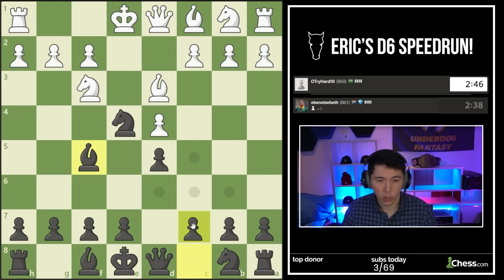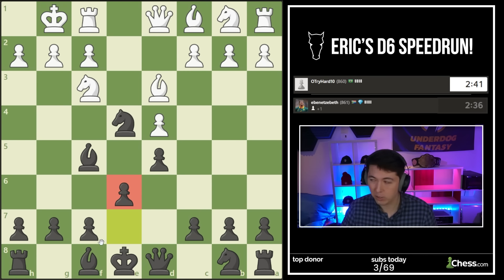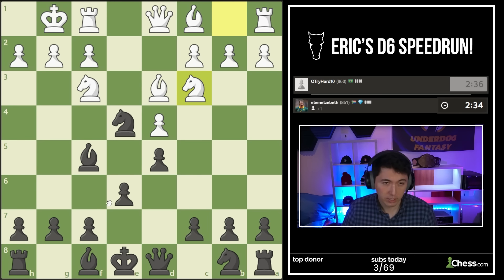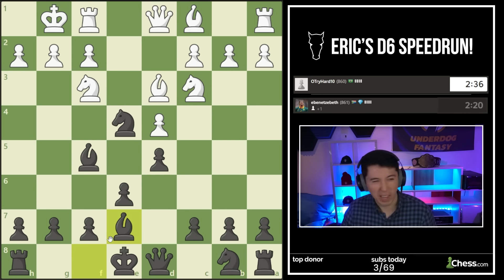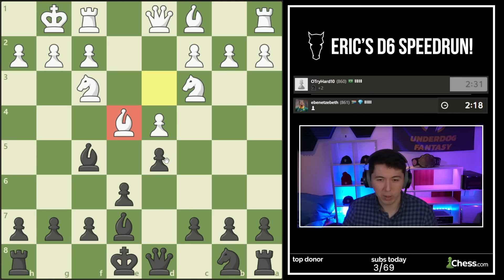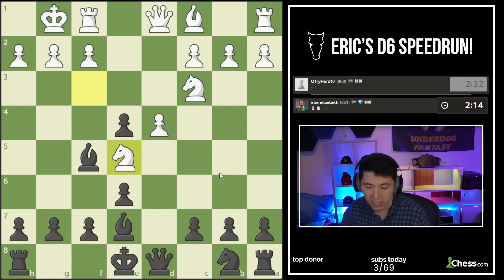Now we just develop and enjoy the benefits. E6 - let's get castled, scurry off. Pawn up. Should we trade? The reason I want to trade is I want my opponent to take on E4 with the knight so I can recapture the pawn and fork the two pieces. Let's give them that opportunity - oh, they didn't blunder that one.